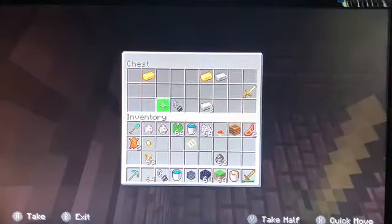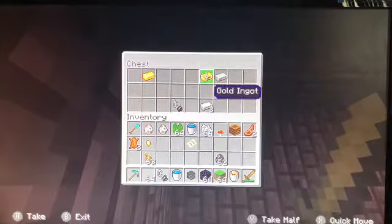More wither skeletons. There's another chest — some flint and steel in this one, iron, and a gold sword.